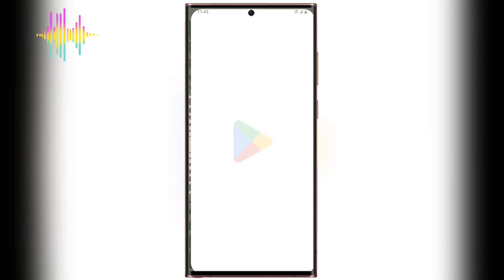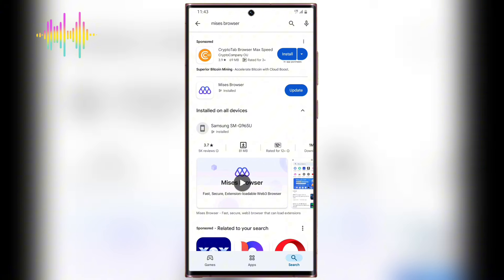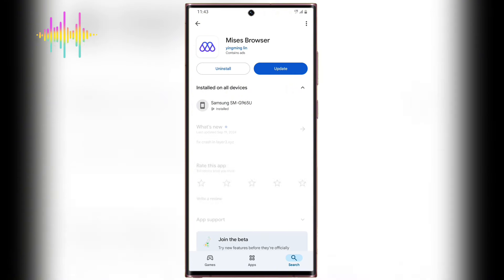So I open my Play Store application up right now. The first application you guys simply need to install into your phone is MRS Browser right here. You simply need to install this MRS Browser into your phone. This browser allows you to use extensions like you do on your PC.